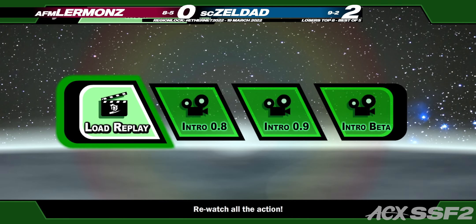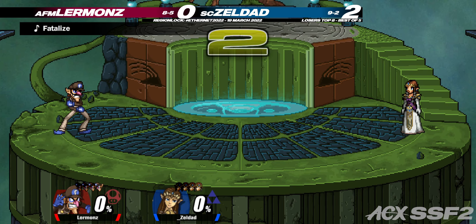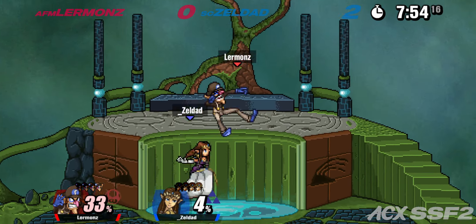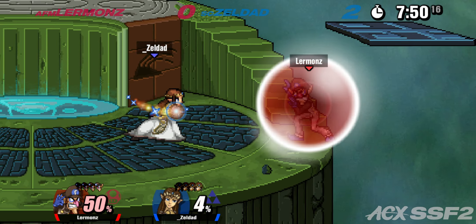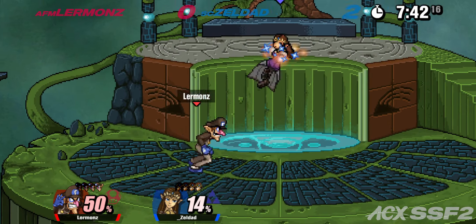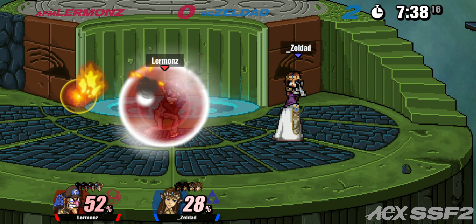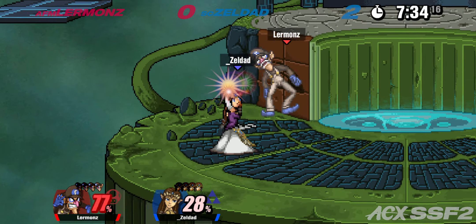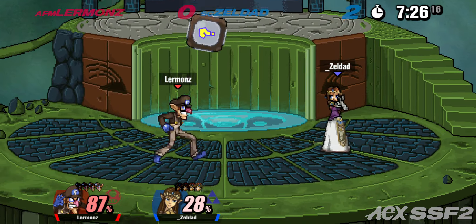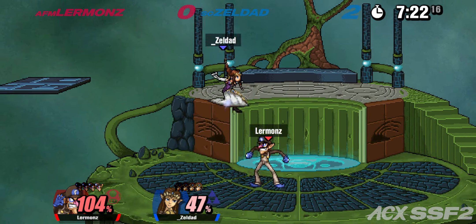Probably expect another triple from Lermans. If I'm Lermans I'm heading to a flat stage — I want my plant to do as much work as possible. That makes sense because with Zelda's lack of mobility and low airspeed, having to jump around platforms is rough. But now the plant is just going to sit there. Zelda has tools to break the plant — forward smash, forward air — but you still don't want to be breaking it.